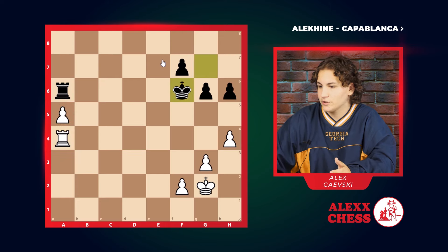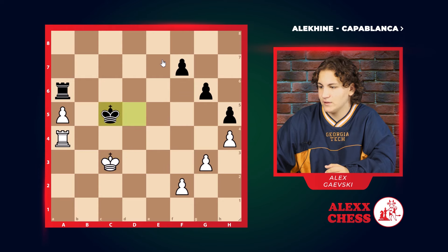Black, knowing this, will push their king to help. F6, F3, E5, H5 — pushing their pawn. D3, D5, C3, C5.